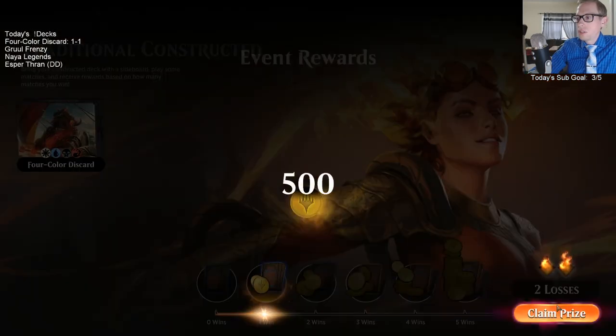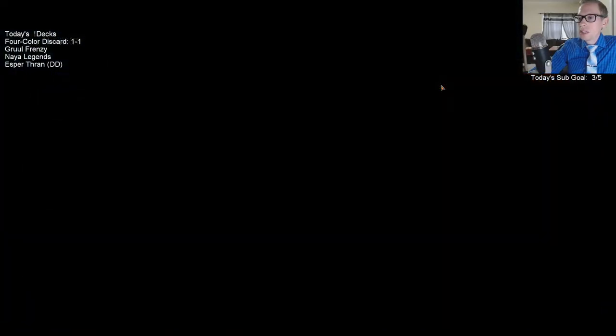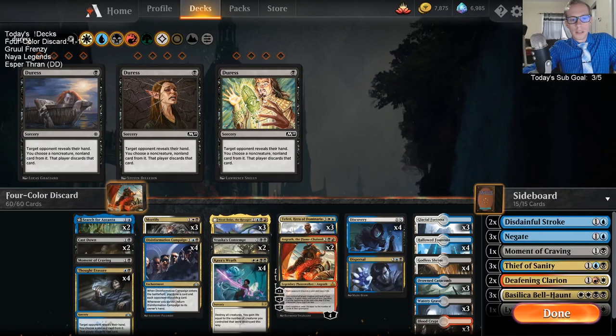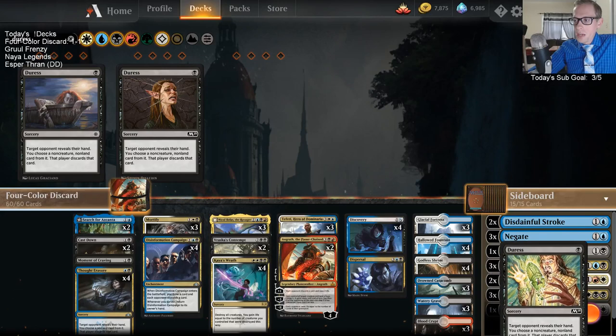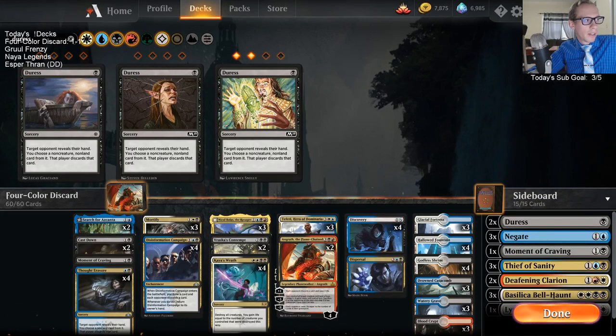1 and 2 unfortunately with four color discard - we got out-controlled. I think a big part of that is they had a lot of counterspells. With our sideboard, Disdainful Stroke was horrendous and I want to get that out of here. I'd rather just have Duresses there - Disdainful Stroke was just not even playable. I didn't even want it there in that match. That sideboard slot is for that matchup, and if Disdainful Stroke is such a bad card, it's not something I wanted whatsoever.